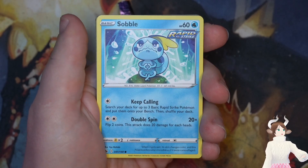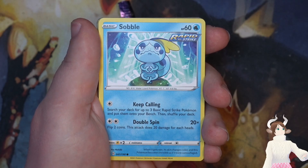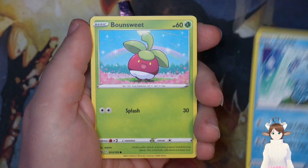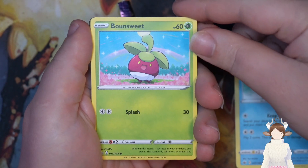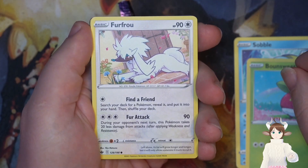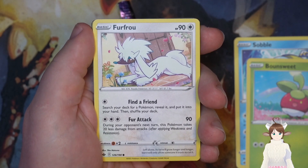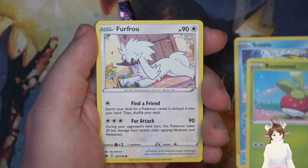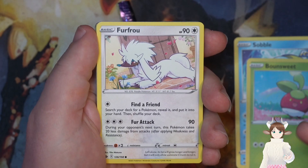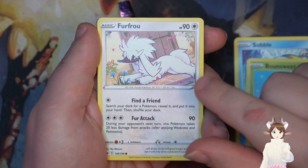So we got Sobble for our first go. Lo-fi was supposed to be in queue, but whatever. We got Sobble, we got Bonsly. That looks pretty cool, I don't think I have this one. Furfrou — find a friend of course, fur attack 90. This takes 20 less damage from attacks after applying weakness and resistance. So close, because it was after weakness and resistance. Before weakness and resistance that would kind of be bogus. But I kind of like the artwork — I don't remember seeing that artwork.